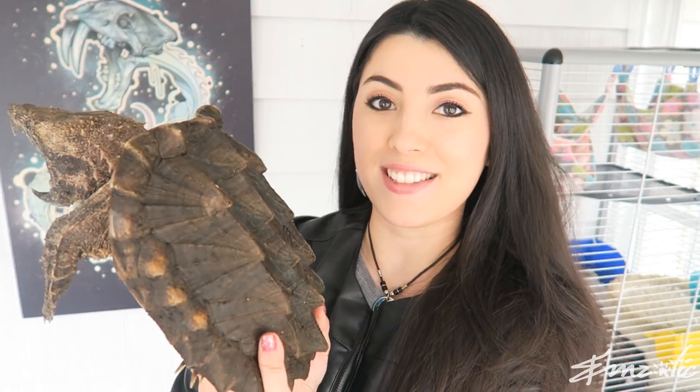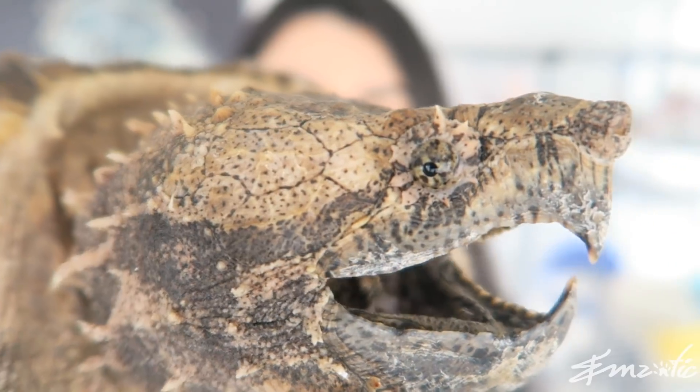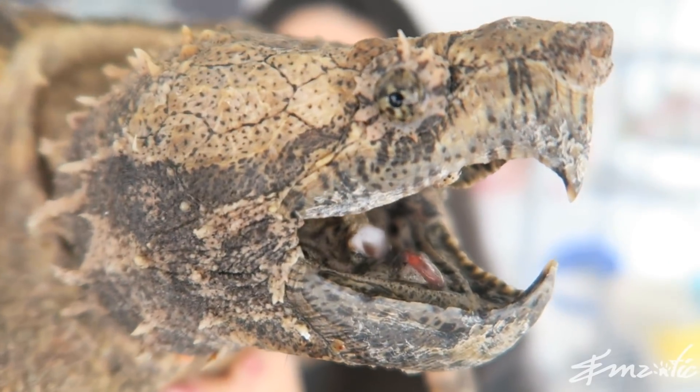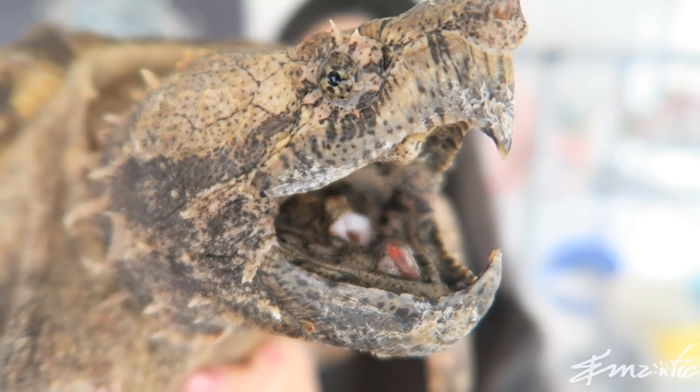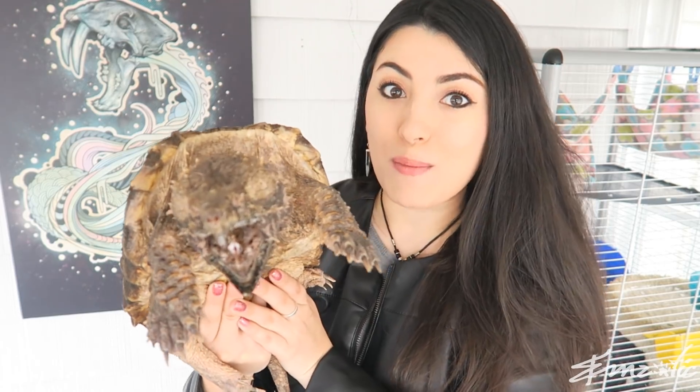Alligator snapping turtles usually live in murky water, and they've got amazing camouflage because they move so slowly and are so sedentary that they actually get moss and algae growing all over them, and that camouflage helps when catching food. As an ambush predator, what he would do is lie in wait, open his mouth — he has a little wormy looking tongue — and wiggle his tongue around so it looks like a juicy worm. Passing fish think 'I'm gonna eat that worm,' swim closer, and snap — he bites down and gets a tasty meal of fish. So that tongue in there actually gets used as a lure.